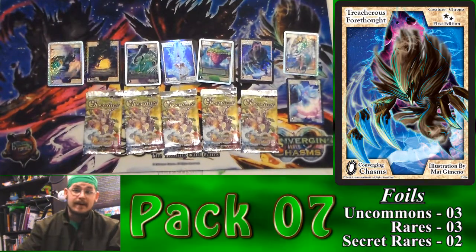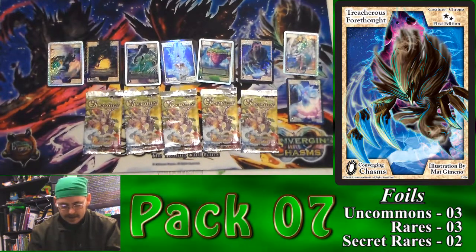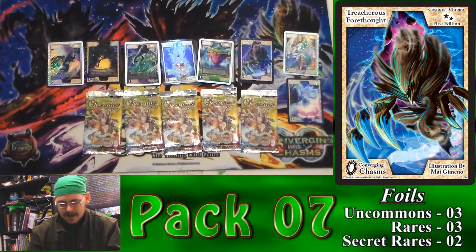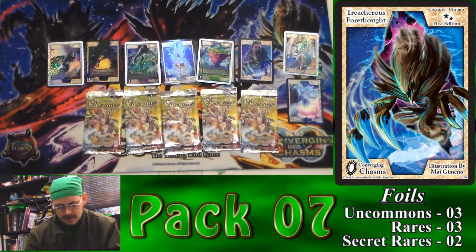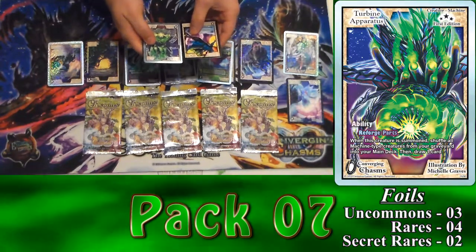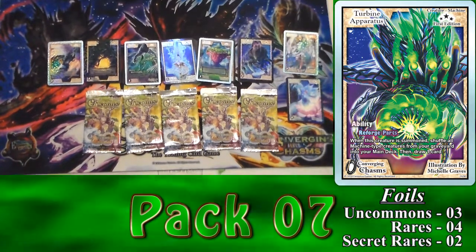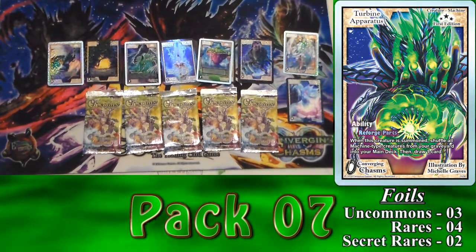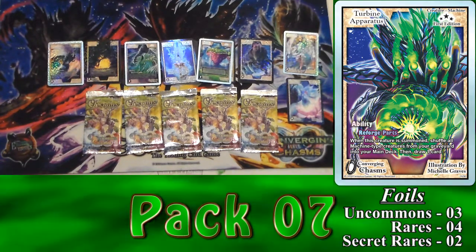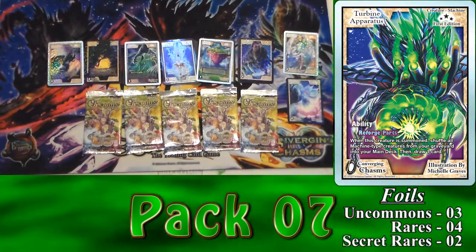We've already got a secret rare out of this booster box. It'd be rare to see two secret rares in one booster box, but let's see what we have here. Whoa, hello! This is new — Turbine Apparatus. This is a new card for me, I've never owned this one before. When this creature is summoned, shuffle all the machine-type creatures in your graveyard into the main deck, then draw a card. That is an interesting kind of creature right there.